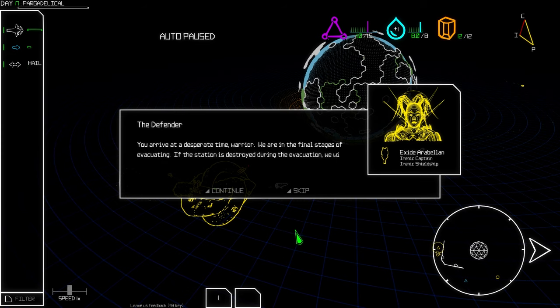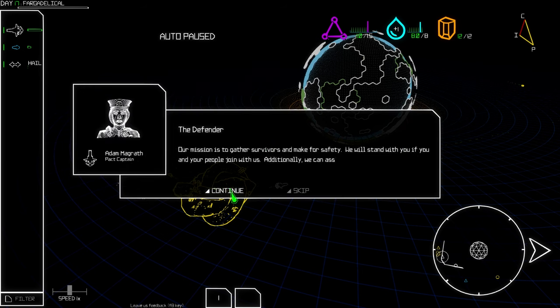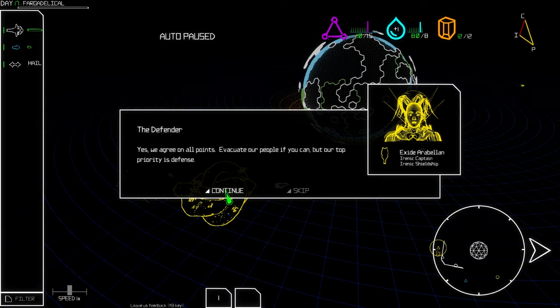There's a plasma shield around this crazy-looking base. 'You arrive at a desperate time, warrior — we're in the final stages of evacuating. If the station is destroyed during the evacuation we will fail. It will take two days to complete. Will you stand with us?' Yes — we will help defend if you join with us, and we're willing to help evacuate your people.